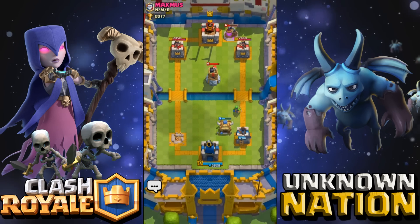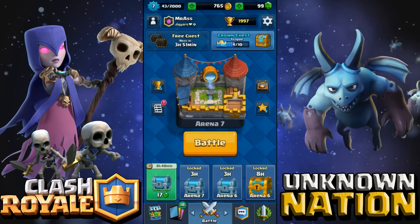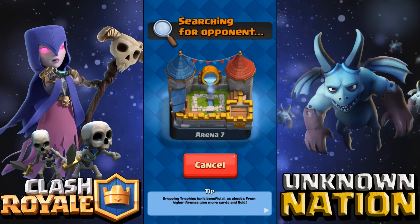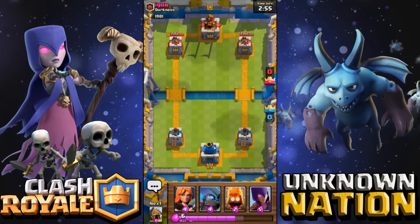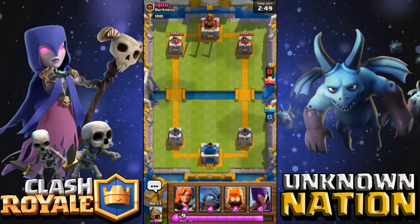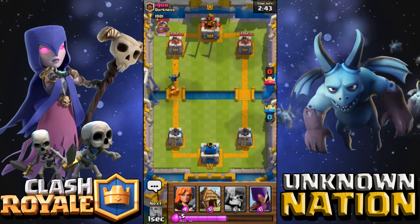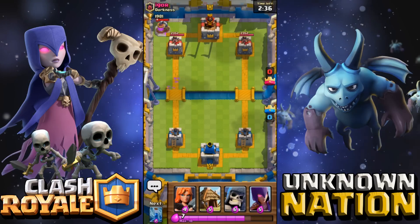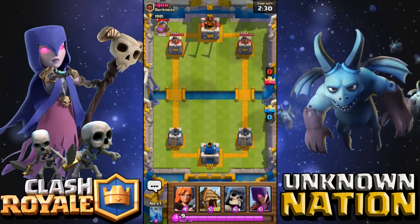Let's keep trying — let's see if we can do another witch or valkyrie impression. We're at 1997 trophies. Hopefully we can get one more win — I usually try to do three battles per video so it won't be too long or too short. Let's do a little mini rush with the mini pekka and the fire spirits. He has a valkyrie — valkyries are powerful. He took me out. He has an elixir pump too — I might have to add that. I'm going to try another strategy.